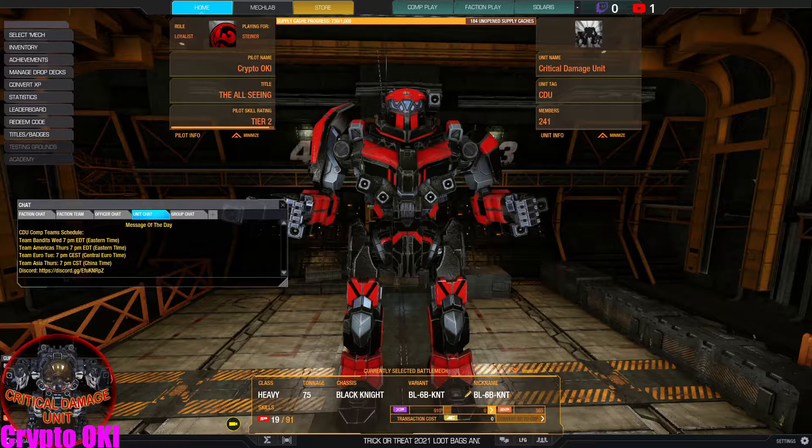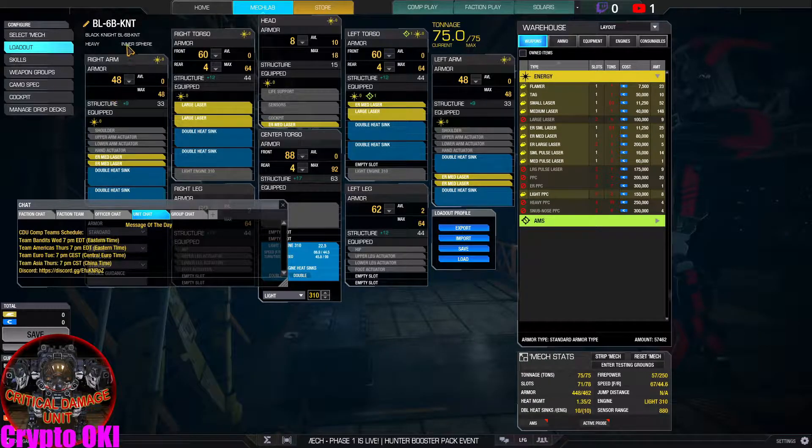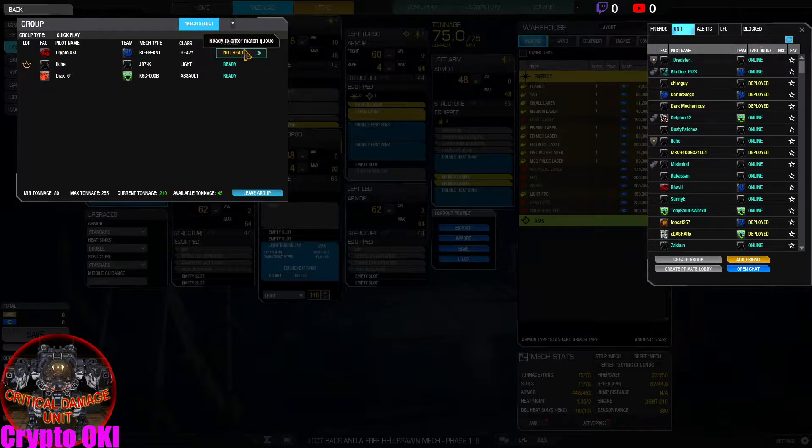Good morning everyone, welcome back to MechWarrior Online Tactics and Strategy. Today we're taking a look at the Black Knight — this is the Sitch Bravo version. I don't know why the naming convention is so long, but it's the Sitch Bravo. Essentially, I don't know if this is a meta build, but this is the build somebody gave me. It's three large lasers and six ER medium lasers, which gives me a firepower of 57. It's a lot more powerful than the Grasshopper, and I can tell you the honest difference since I play a lot of Grasshopper. But that's just my opinion — I'm not a professional or an expert. I'm just a guy who loves playing MWO.